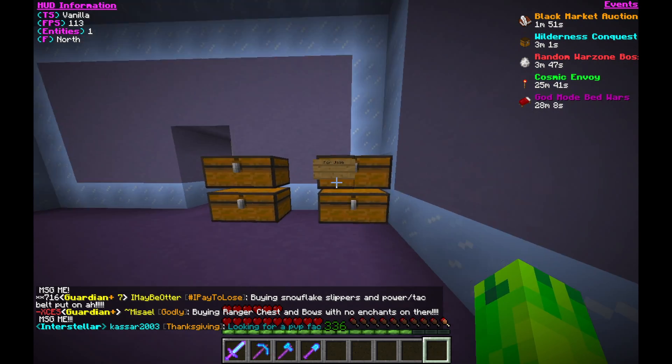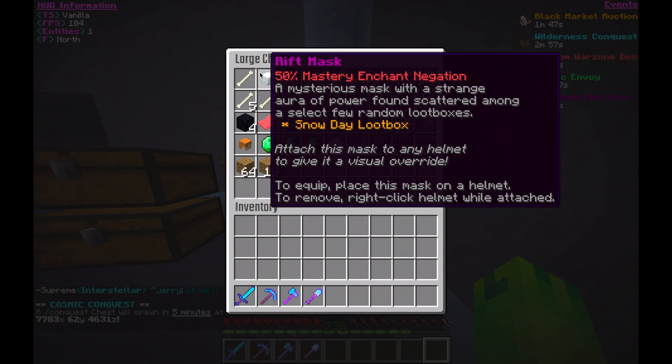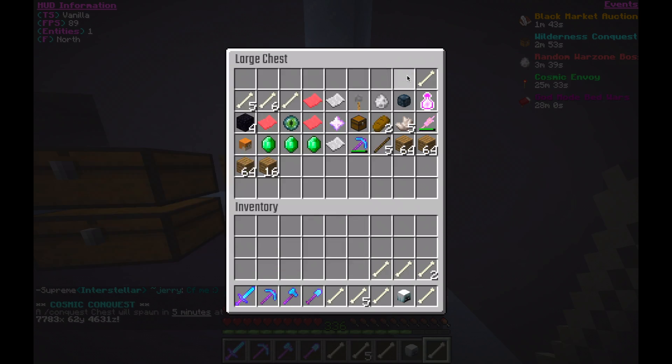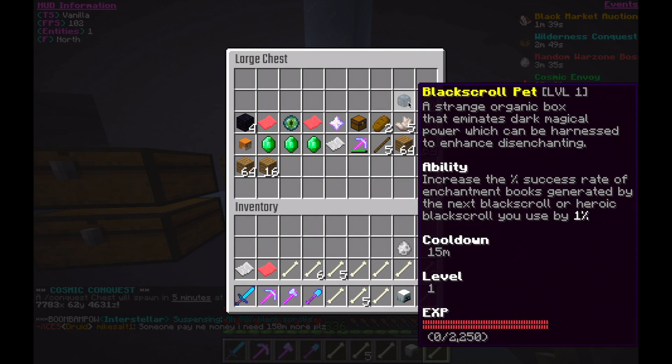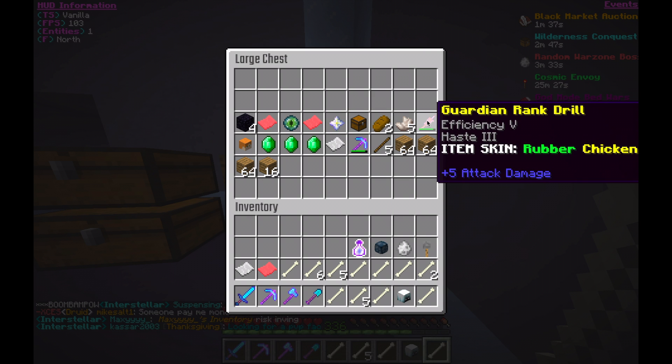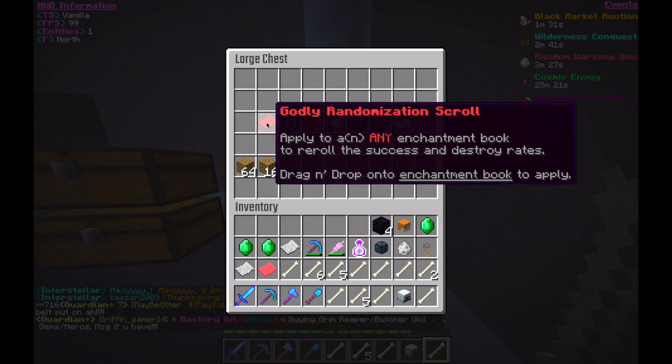Welcome back to Factions. I log in to find a gift in my base from one of my guys in the faction. He gave me lots of good stuff — lots of heroics, a pet egg, black scroll, XP — cool stuff. Shout out to you, man. Thank you so much.